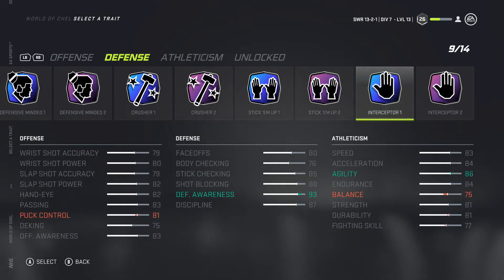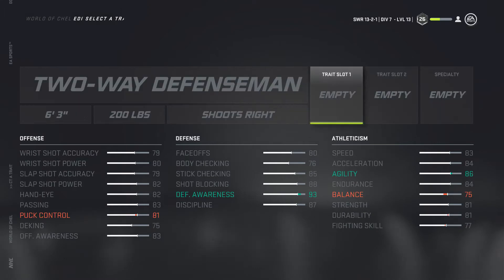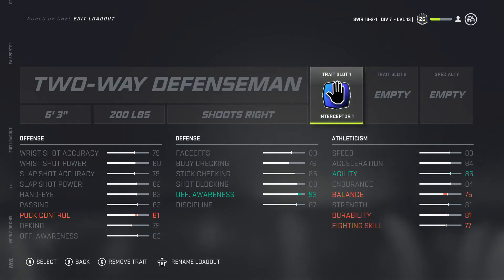With Interceptor 1 we get 93 defensive awareness, so we'll be able to pick off passes going through the middle — hopefully, though EA does its thing sometimes. 93 defensive awareness is about as good as we can get it. We also get 86 agility for no obvious reason, which helps making turns out of corners and getting out of the way of defenders when you're up at the point in the offensive zone.